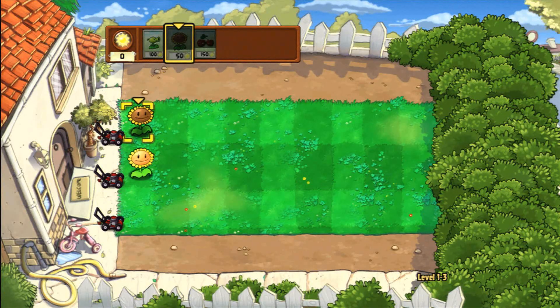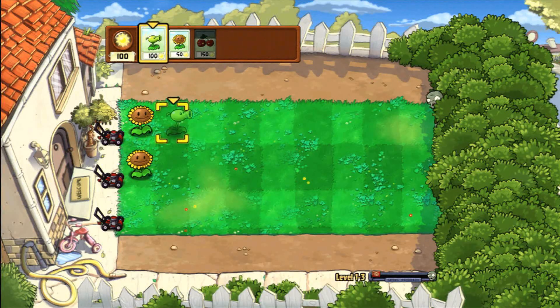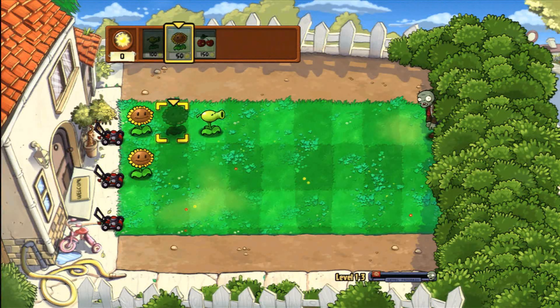Shortly after you place it, it will explode everything in any tiles adjacent to it, so it's great to save some extra sunlight for one of these in case a zombie gets too close to your house or an important plant, or you can take out a bunch of zombies at once when the massive waves roll in.